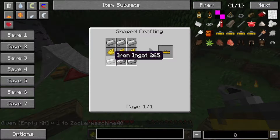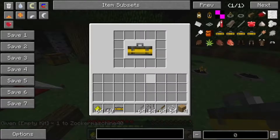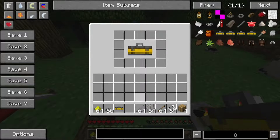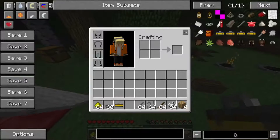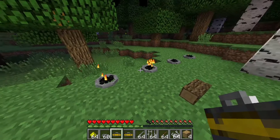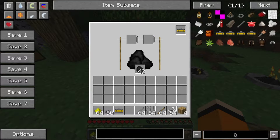Es gibt einmal das Empty Kit, das wird hergestellt aus sechs Eisen und drei gelber Farbe. Das Empty Kit ist in der Regel nur dafür da, um andere Kits herzustellen. Wir haben zum Beispiel Spit Kits und so weiter. Das Empty Kit hat noch keine Funktion, das muss erstmal umgewandelt werden zu anderen Kits, die dann Sachen brauchen wie Iron Sticks. Für einen Spit Kit brauchen wir zwei Sticks und einen Iron Stick – also relativ leicht, kein großes Problem.